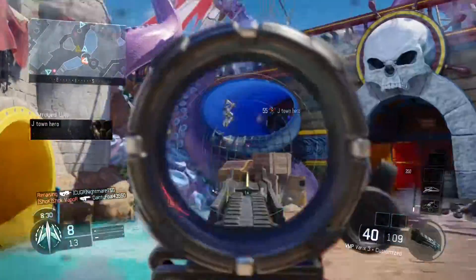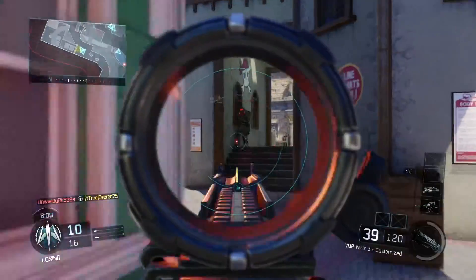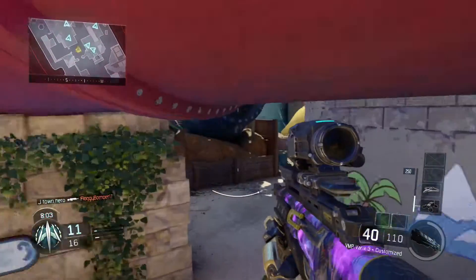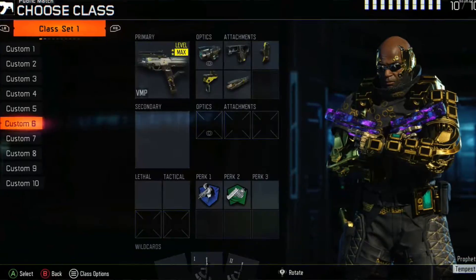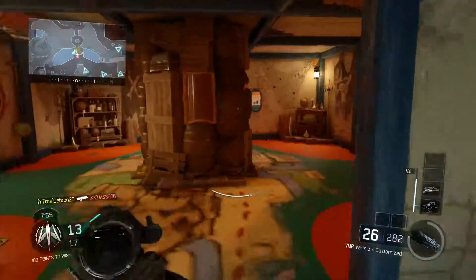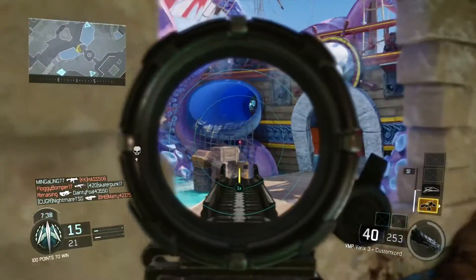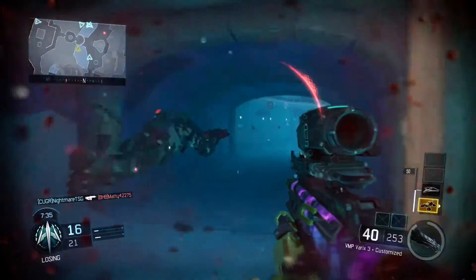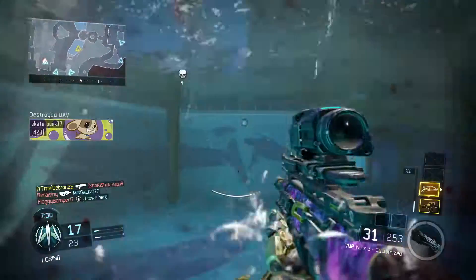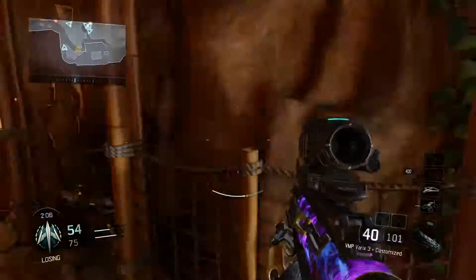On Splash, this map is kind of a close quarters map in some situations — mainly towards the middle of the map or in the building. So on that class, as you guys can see on the screen right now, I'm using the VMP with the Variks 3 scope, Quickdraw, Stock, Fast Hands, Long Barrel. Then I use Ghost and Fast Hands again. Fast Hands is for the lot of engagements I'm going to be encountering, and Ghost keeps me off the radar. Fast Hands also helps you aim faster after sprinting since you sprint around on these maps a lot.